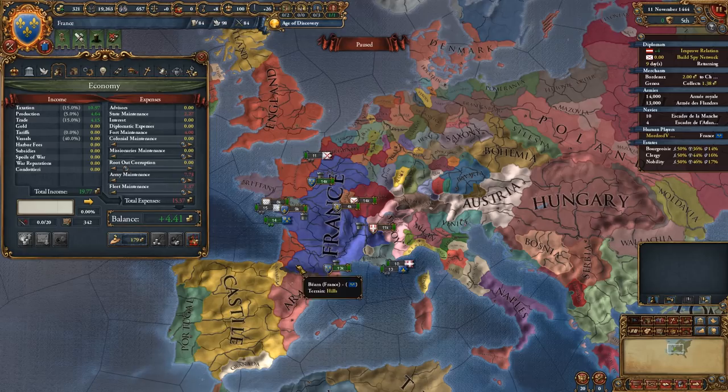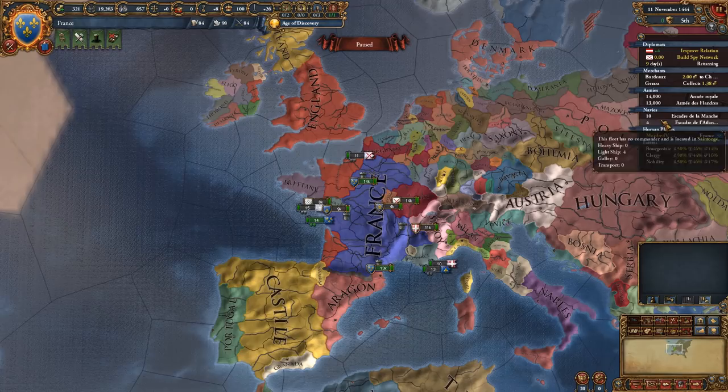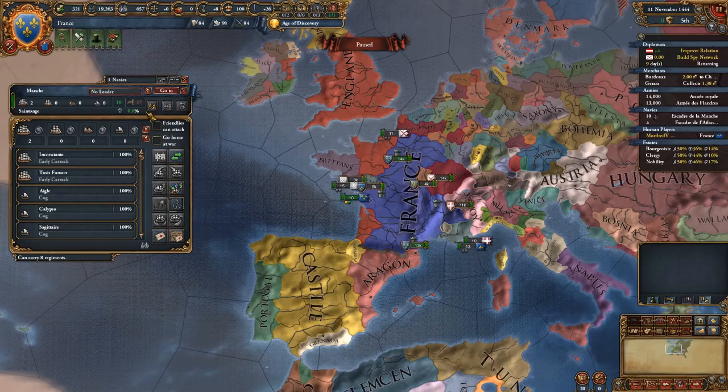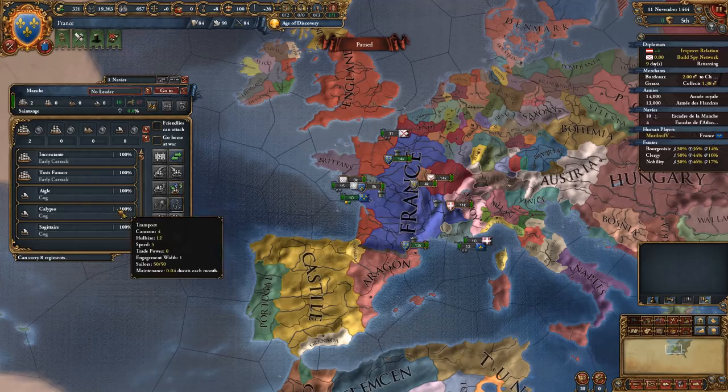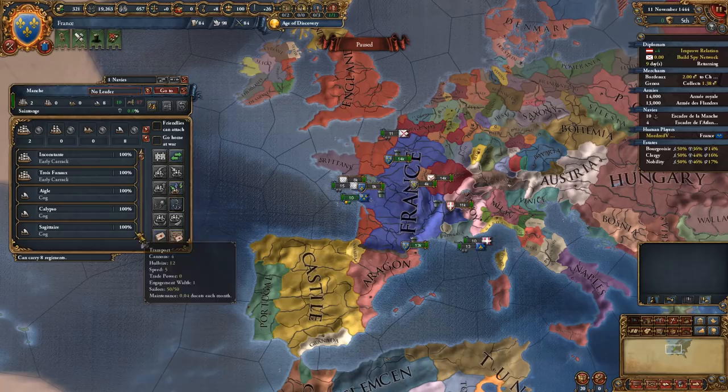Dropping army maintenance to zero means you're not paying extra salaries and your armies will not reinforce if they've taken damage. But if you are expecting a war or already at war, you probably want maintenance at maximum - you get more morale and your troops are at full fighting strength. For fleet maintenance, I would not suggest dropping it because your trade ships will also lose power. Trade ships will always be active even during peacetime. Instead, to save money on fleets you can do what's called mothballing, which drops the maintenance for that specific unit.